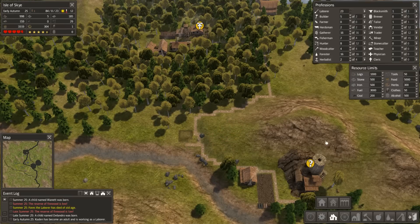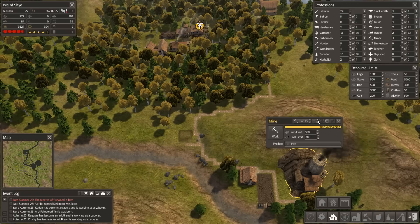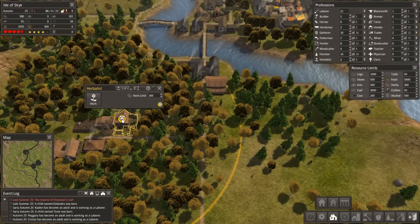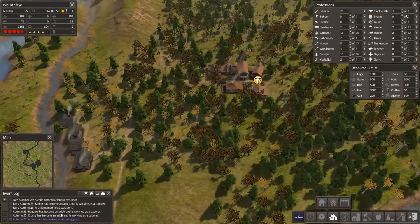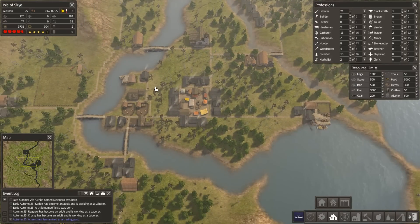At least we'll get some people churning out iron. We'll produce iron and have four people working in there - that's cool. The herbalist is maxed out. This is just pretty seriously rocking and rolling, guys.